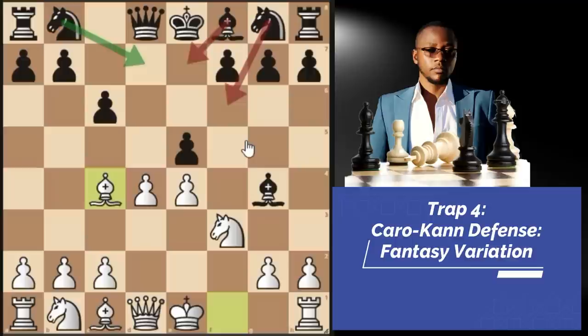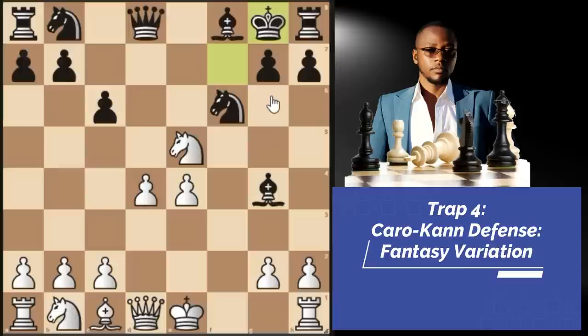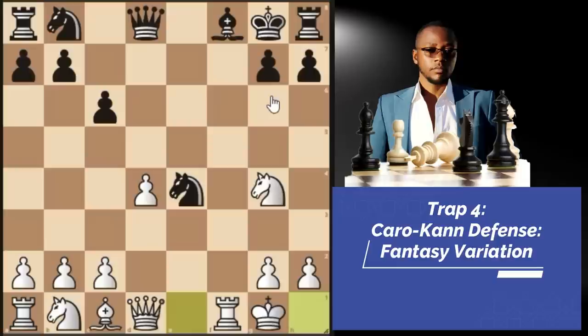Knight D7 is the main move guarding E5, but I can assure you it's not what you'll see most opponents play. They're used to moves like bishop E7 and knight F6. For example, knight to F6 fails due to bishop takes F7 check — that's a sacrifice. After king takes F7, we simply take on E5 with check. After something like king G8, we take back our piece with knight takes E4, castle short, and from here we have a very good game.